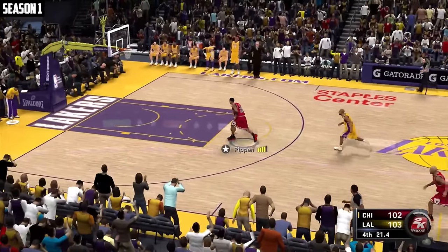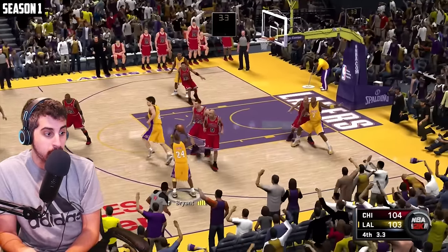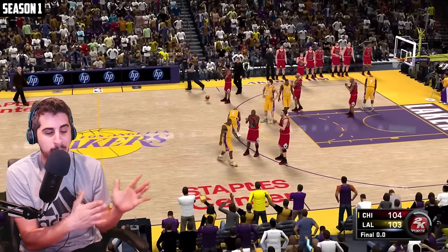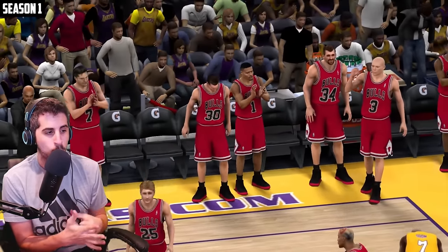Stolen by Pippen — Fisher, what are you doing? Pippen throws it down. Kobe wide open for three — he misses it, and that's going to do it. The Bulls win by just one point, giving MJ another spot on the connect four board.